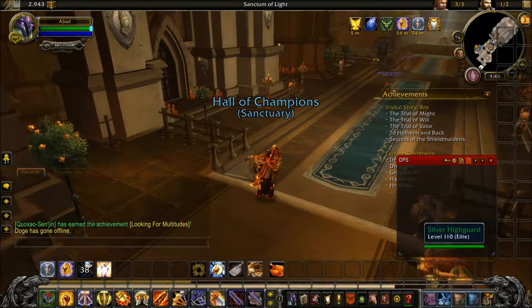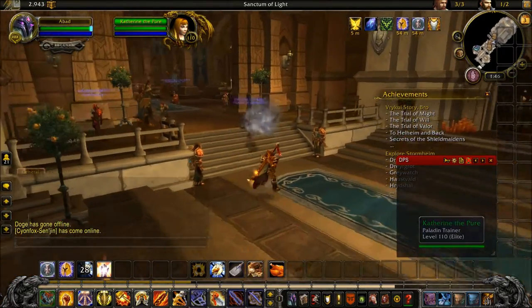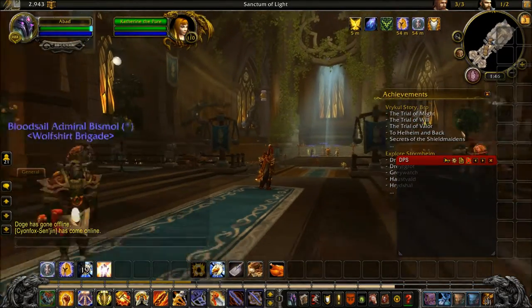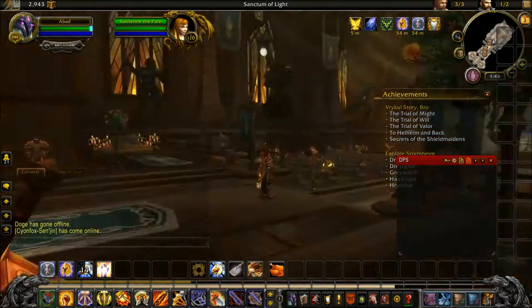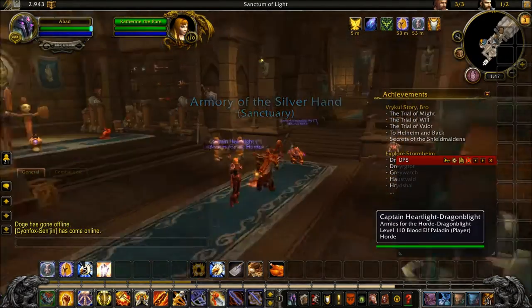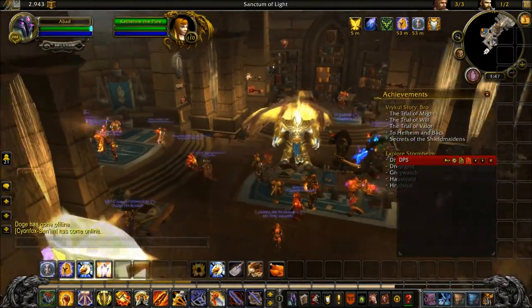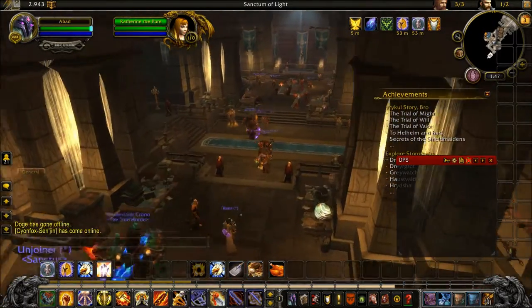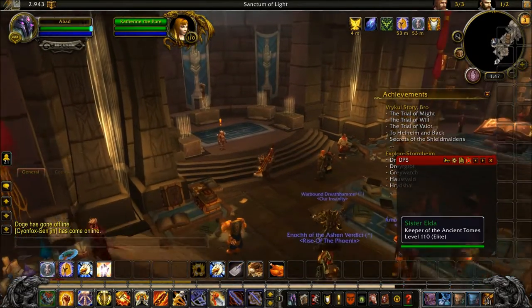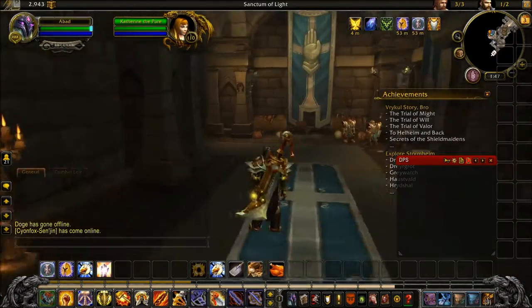Here's your paladin trainer if you need something - just ask her farewell. So to wrap up, the paladin order hall is very big, a lot bigger than the priest order hall. You have two ways to get here: one in Dalaran, and the second is in the Eastern Kingdoms at Light's Hope Chapel. There's your NPC to upgrade your order hall - and that's everything for the paladin order hall.